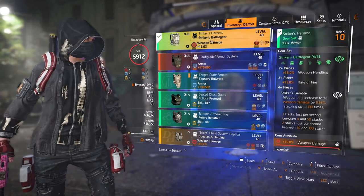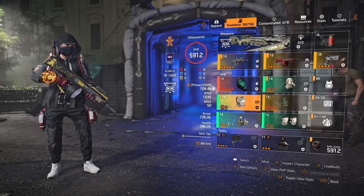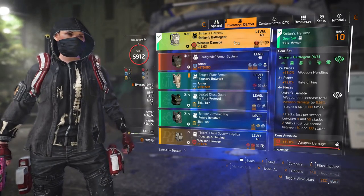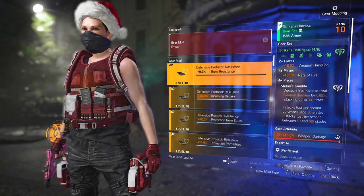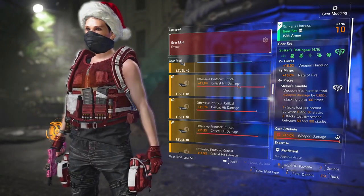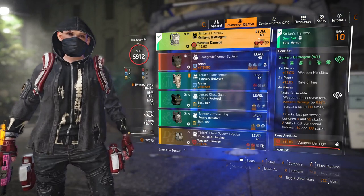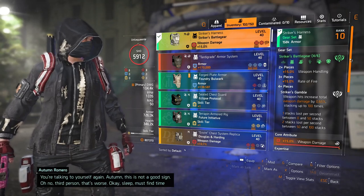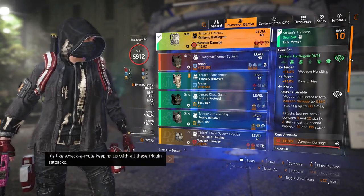I use a Striker's chest piece, Striker's holster, Striker knee pads, and Striker backpack. Two pieces of Striker's gives us plus 15% weapon handling; three pieces gives us plus 15% rate of fire; four pieces gives us the Striker's Gamble talent. I've also just noticed I didn't have a crit hit damage mod on my chest piece, so let's fix that.